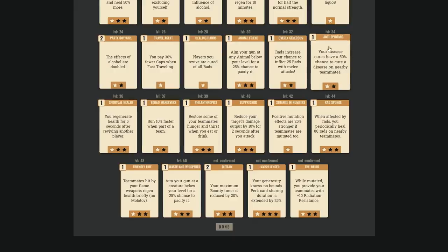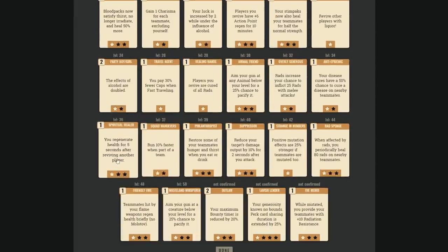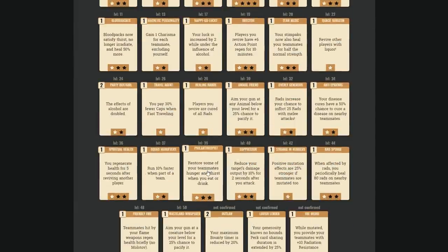Disease cures for teammates is F-rank — useless in combat unless there's a player mechanic that inflicts diseases. Draining rad health after reviving another player is worse than the other revive health perk — B-rank only if you're specifically building a reviver. Running faster while part of a team is A-rank for melee builds — straight 20% speed boost with no extra AP cost. Philanthropist restoring food and water to teammates is only useful if you're acting as a team food-carrier — skip it otherwise.